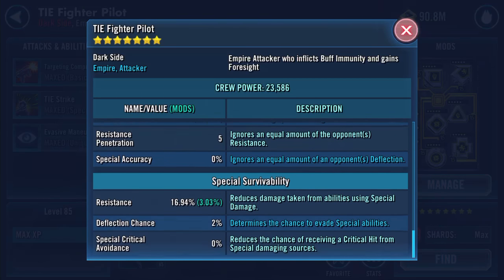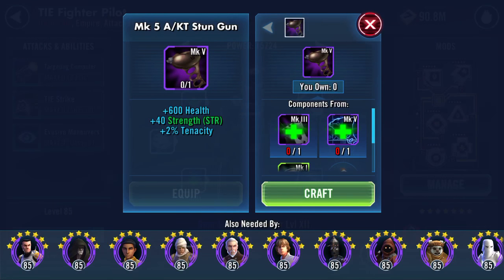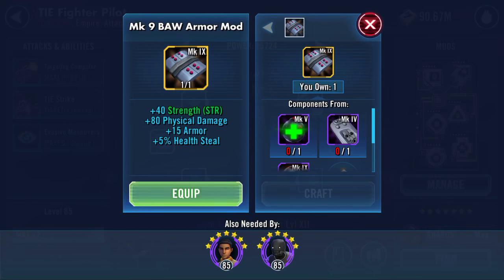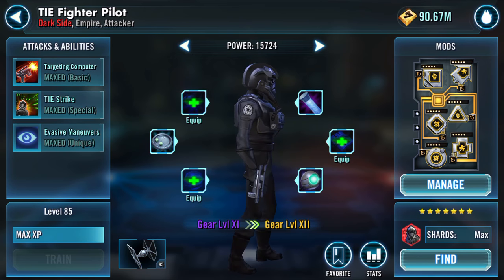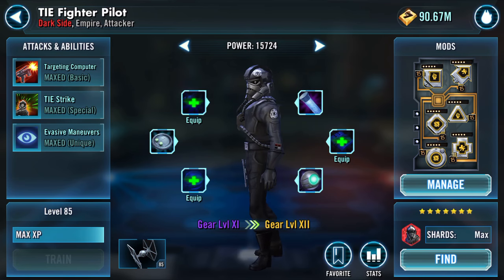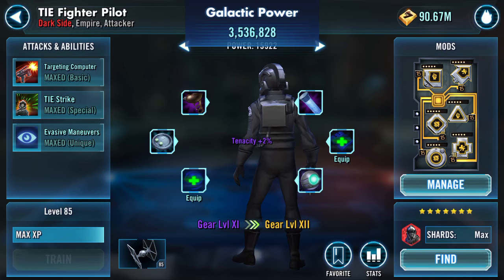He's not used that much by me other than for the ships. So hopefully I can craft — I'm crafting everything first of all. What I'm gonna do is deploy, look at the ship, deploy, look at the ship, deploy, look at the ship — actually no: deploy, then gear 12, then look at the ship.